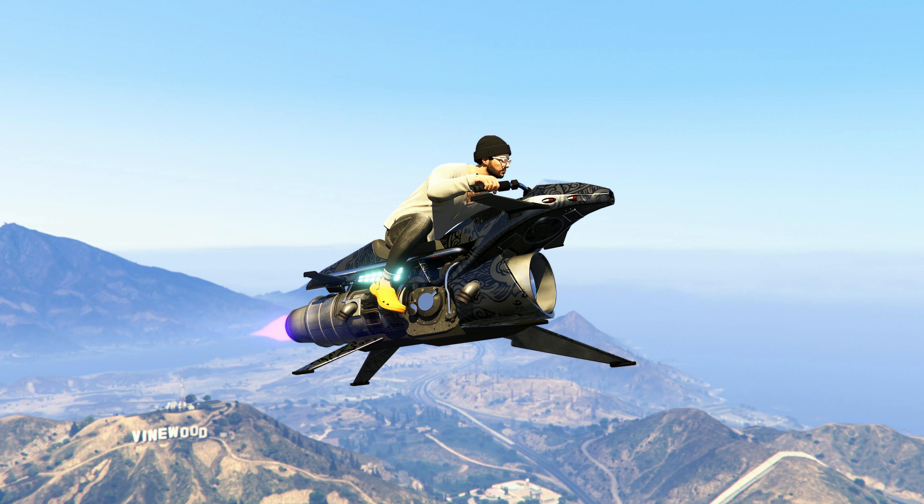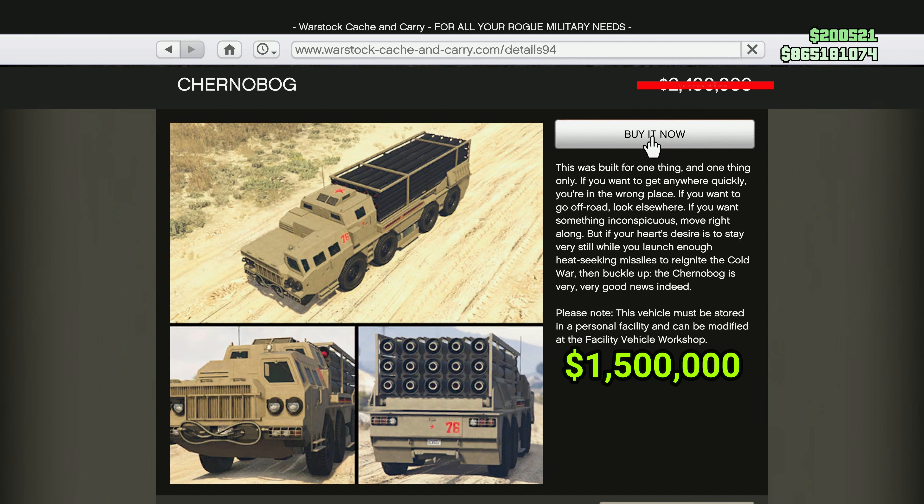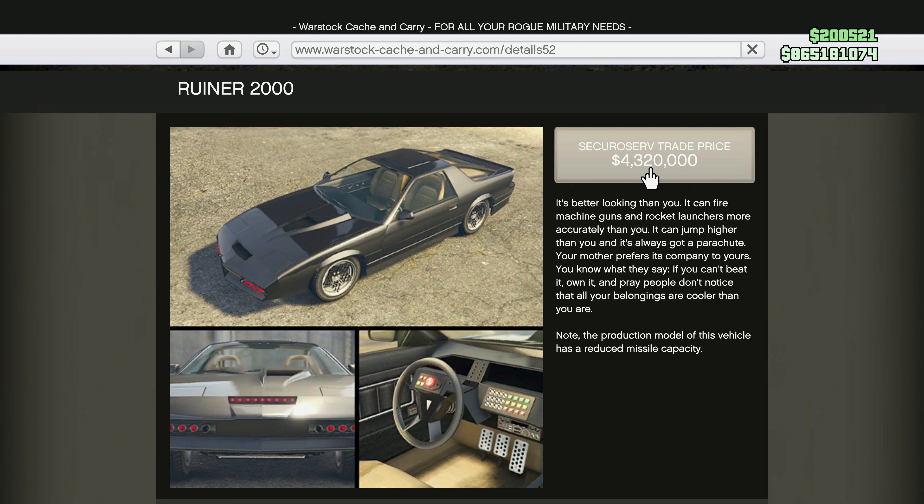Moving on to the vehicles that have decreased prices — there are eight of them, just like the eight vehicles getting price increases. Keep in mind that the price comparisons on the Newswire do not account for trade prices. We have the Brute Armored Boxville, now going to cost $1.3 million. We also have the HVY Chernobog, now going to cost $1.5 million — its price is cut over in half, which is pretty nice. This vehicle actually isn't too bad for taking out jets if you're in Ghost Organization, with pretty good missile range.